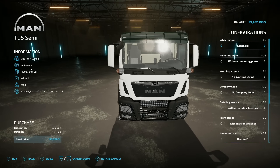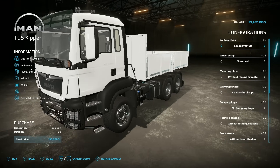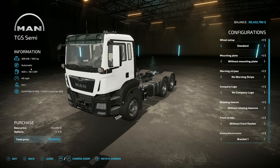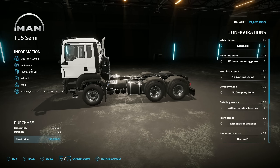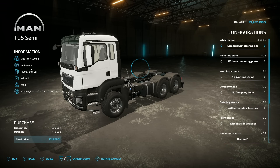We've got a lot of customization options on this and there is a second version here as well — the TGS Kipper. First up we have the regular truck: 500 horsepower with an automatic transmission, 400 liters of fuel, 49 miles an hour, and weighs 9.6 tons.